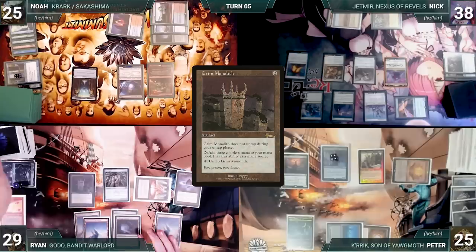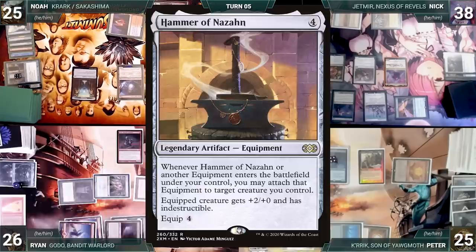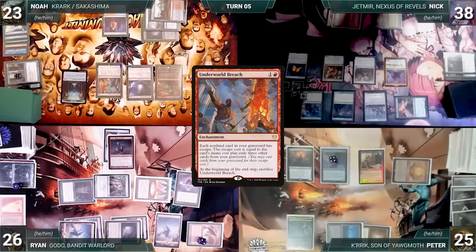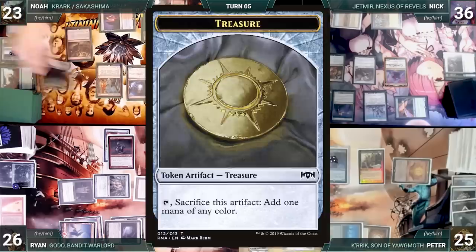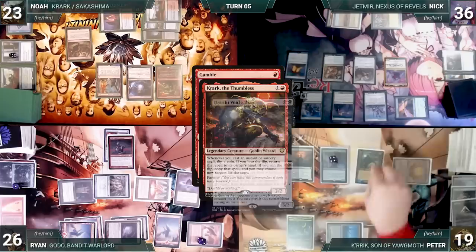At end of Peter's turn, Ryan pays to untap his Grim Monolith. Ryan takes damage from Mana Vault during his draw step, and Sheoldred triggers — Ryan loses two life. He plays Sandstone Needle tapped, then recasts Godo, Bandit Warlord. It enters and Ryan fetches Hammer of Nazahn onto the battlefield — Hammer triggers and attaches to Godo. Ryan passes. During Noah's draw step, Noah loses two life to Sheoldred. Noah casts Underworld Breach — Esper triggers and Nick draws; Sheoldred triggers and Nick loses two life. Noah escapes Gamble — Krark and Stormkiln Artist trigger, and Noah creates a treasure.